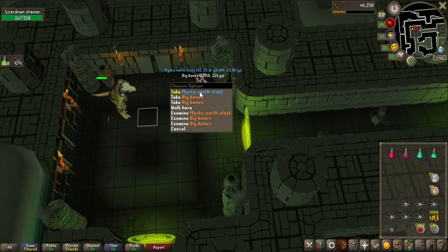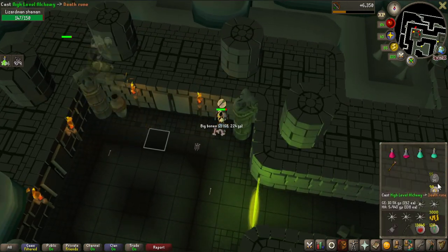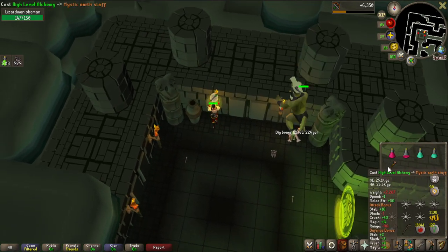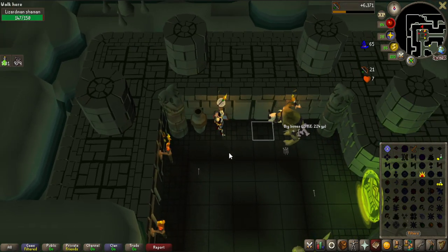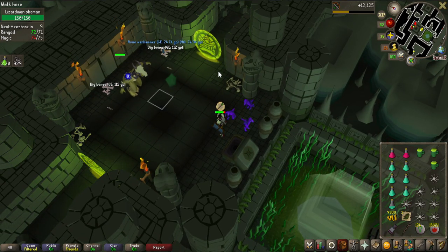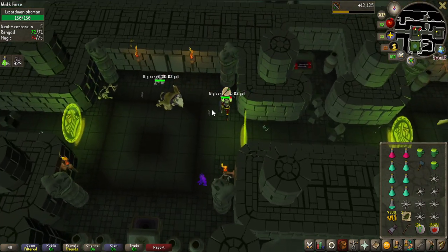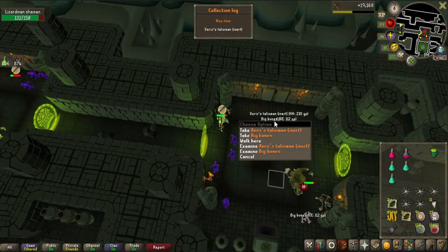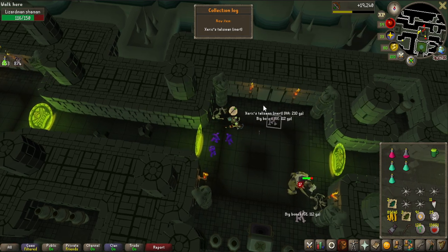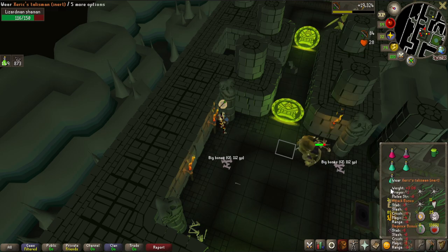Here's why I want to do them — they drop so many alchables. 25.5k from one normal alch, and I accidentally alched a death rune, but they also drop a lot of runes, which is great. 25k alk — going to get baited by a lot of those. And there we go: Zarek's Talisman! That's a 1 in 250 drop and I got it very early. A very good unlock for teleports on Zeah.